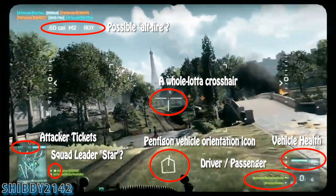I'm not sure yet — obviously I haven't played the game, so that's just what I'm guessing. I noticed that the vehicle orientation will be a pentagon, whereas in Bad Company 2 it's more of a rectangle. The driver passenger display on the right side will return, and the vehicle health would be right above the player health on the right side.